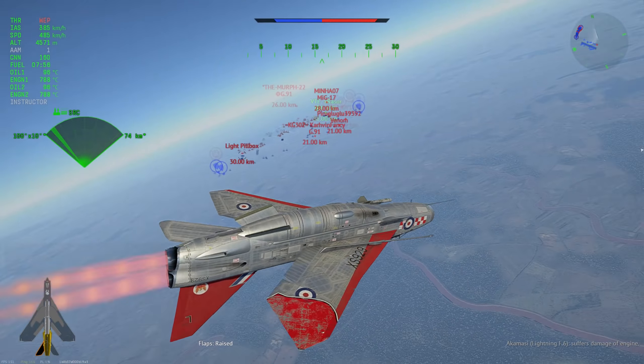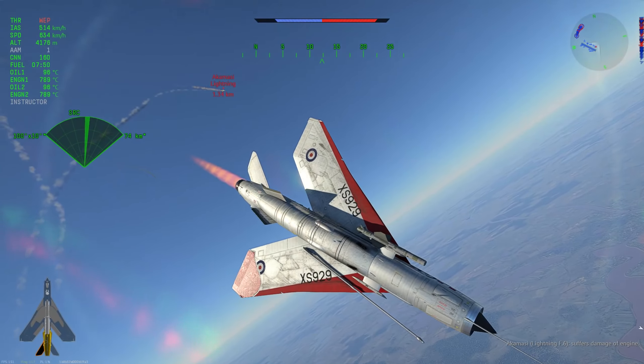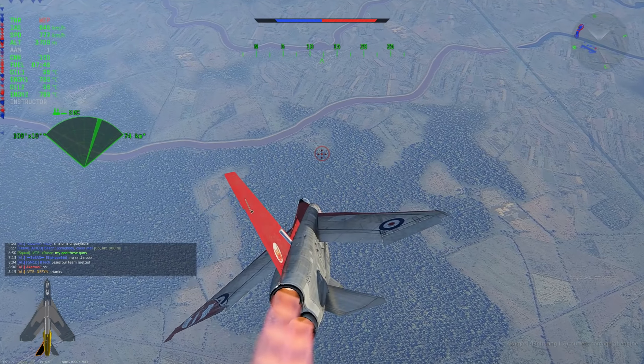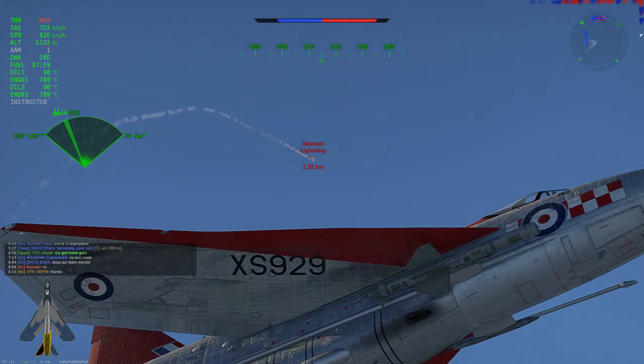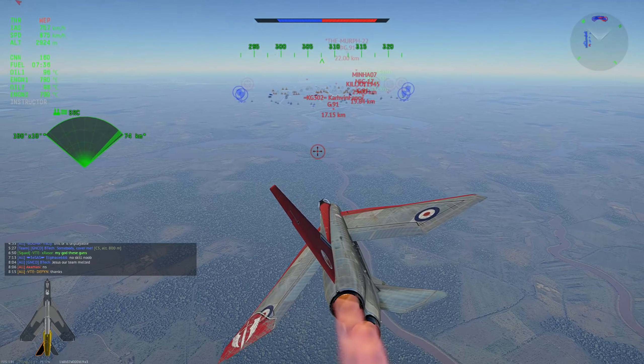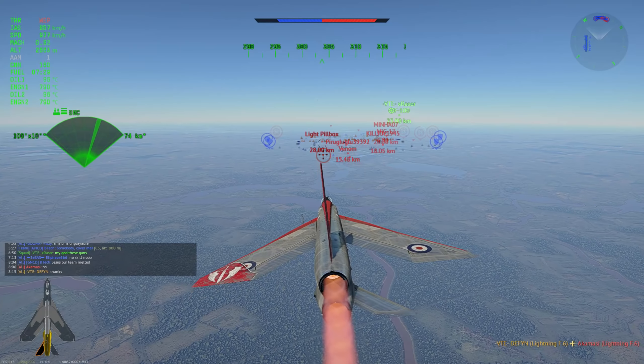Move the Scimitar to 9.3. Yes, the Scimitar at 9.3 won't be a great plane. It will still outrun the F-5, it will still out-accelerate the F-5 in a shallow climb. But is it fair at 8.7? No. I really think that the lowest BR it can face should be balanced.